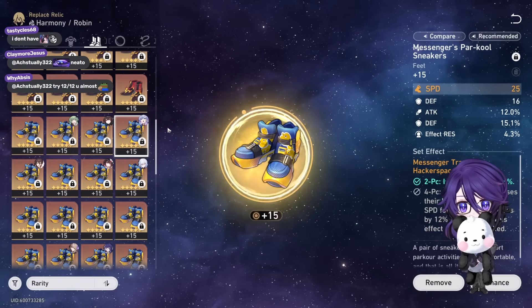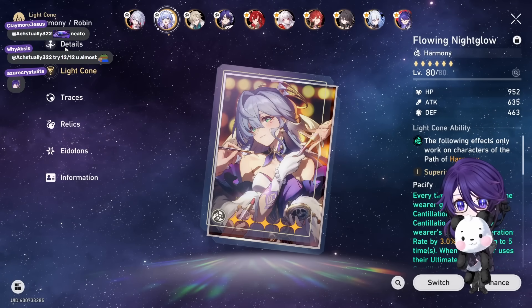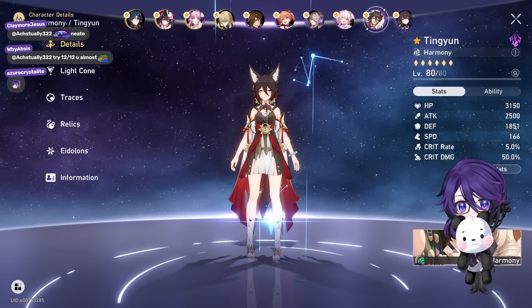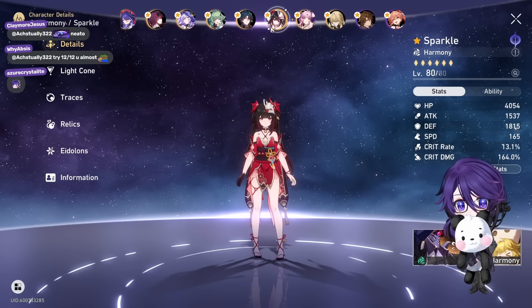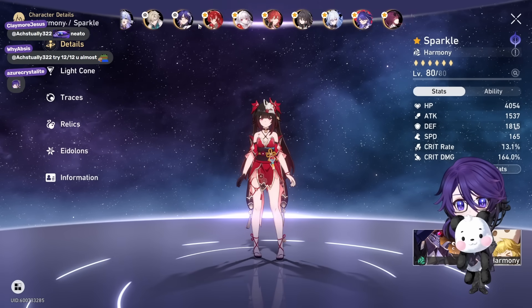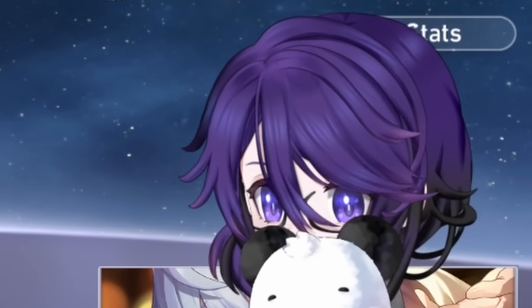That's why I have my current build on Robin. This happens with every single harmony character that comes out — a lot of people try to over-stack their buffing stat, even though after a certain amount the difference isn't as much anyway. That would be my Robin assessment for her ult.